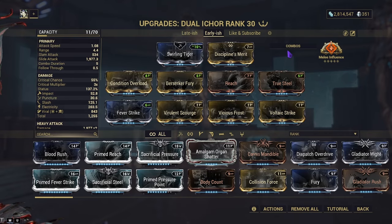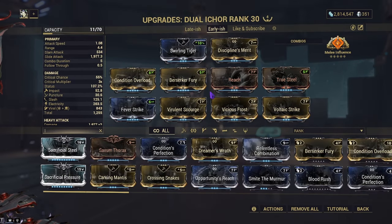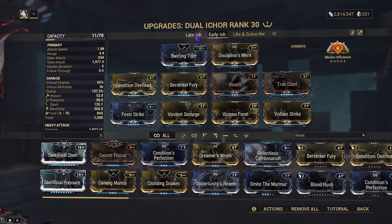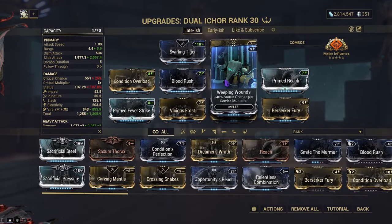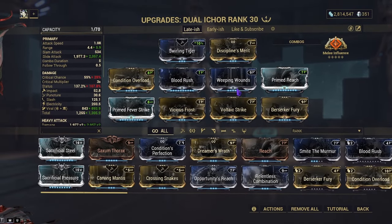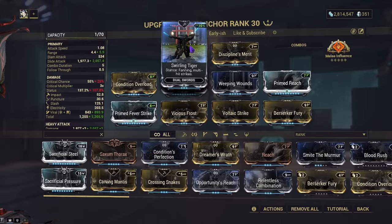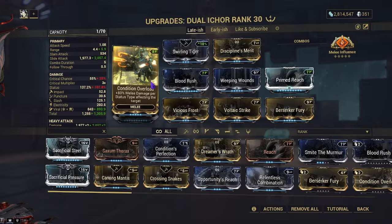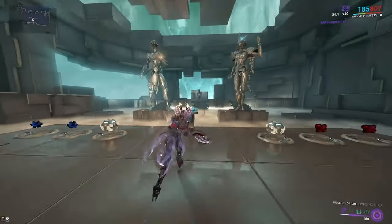Now let's go over the late game build. Our stats shift a bit because we're running Blood Rush and Weeping Wounds instead of flat-increase mods. We now have Primed Reach and Primed Fever Strike instead of the normal versions. Weeping Wounds gives extra status, Blood Rush gives crit scaling as we build combo, Berserker's Fury keeps up the attack speed, and we're still running Viral and Electricity. Same stance, same Disciple's Merit — this time I do recommend it. We're using Melee Influence and Conditional Overload.